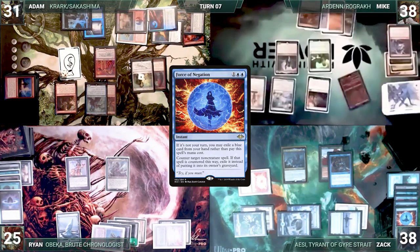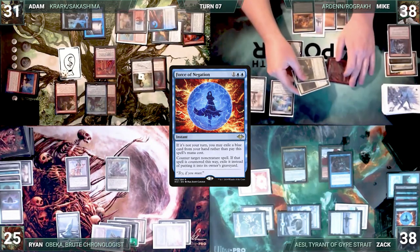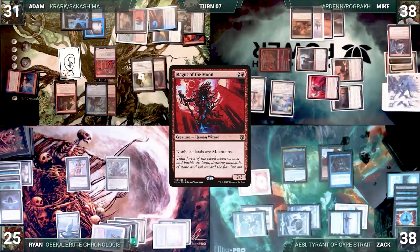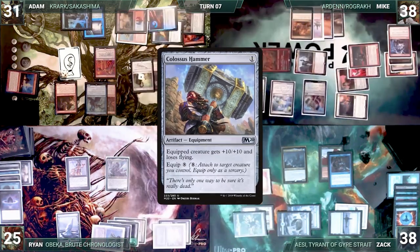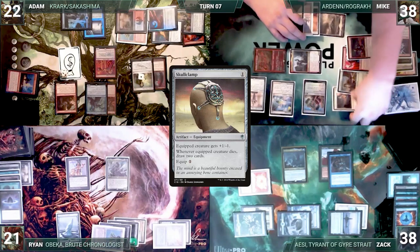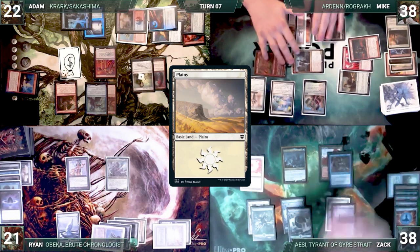Adam passes to Mike. Mike draws and moves to combat, swinging Remorseful Cleric and Aven Mindcensor at Adam, and Winota and Rograk at Ryan. Winota triggers three times. The first puts a Magus of the Moon onto the battlefield tapped and attacking Adam. The second puts Godo, Bandit Warlord, onto the battlefield tapped and attacking Adam, and Godo's trigger puts a Colossus Hammer into play. The final Winota trigger fails to find. Ryan takes four damage and Adam takes nine. In his second main phase, Mike activates Skullclamp, killing Remorseful Cleric and drawing two. He plays a Plains and passes. Zak draws and passes.